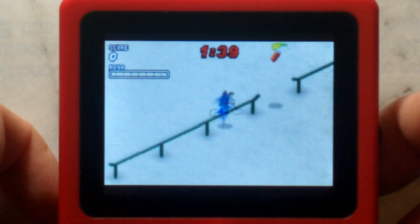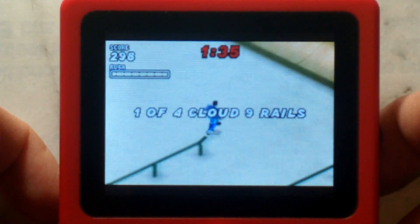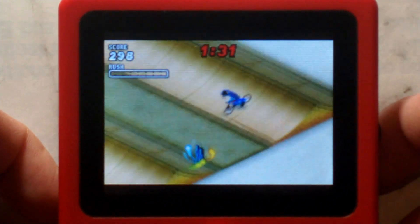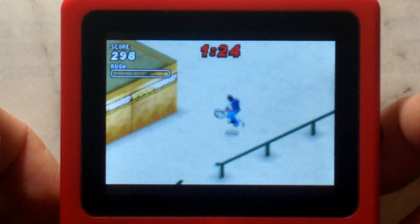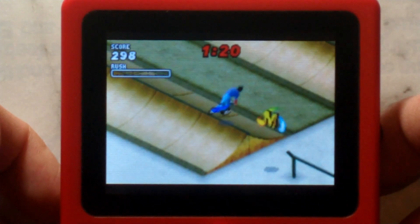Here's Dave Mirra Freestyle BMX 2, and you can see it is running full speed. There are no lag spikes or anything like that. This was unplayably slow previously, so it's impressive how much faster it actually is. The game itself is pretty similar to Tony Hawk's Pro Skater 2 on the Game Boy Advance, except you're on a push bike instead of a skateboard.